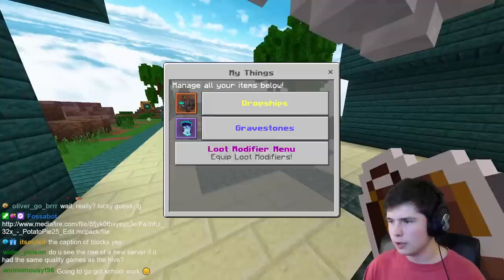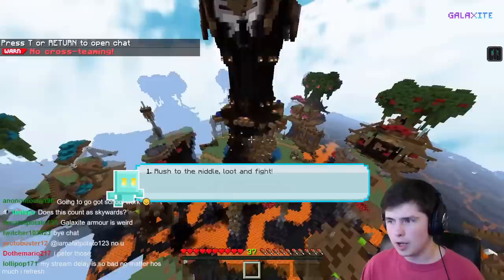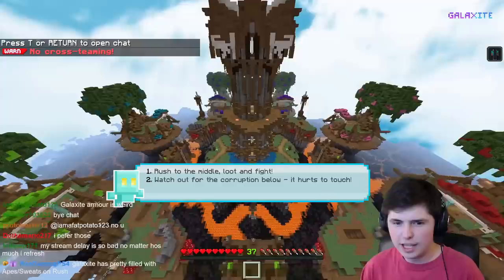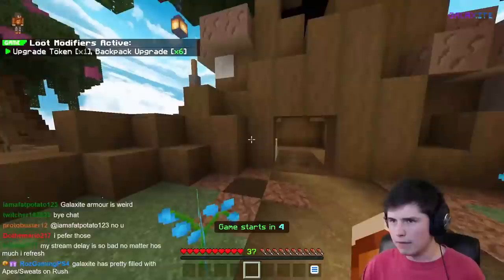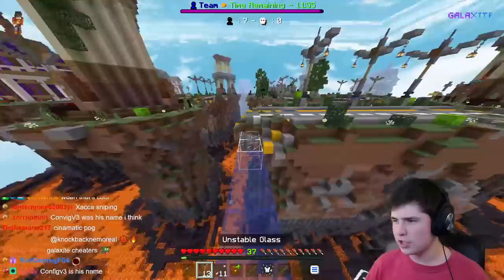While there aren't really kits on Galaxite, there are things called loot modifiers, and you can use these to modify the loot that everyone has chances to get in the game. Currently the one I'm using is called Gear Upgrader — it gives people upgrade tokens which they can use to upgrade their gear. Can we just talk about the cinematics and the how-to-play that shows up on here? I think that's pretty cool — it's a nice touch, and just the UI and stuff on the server makes Galaxite look very professional.